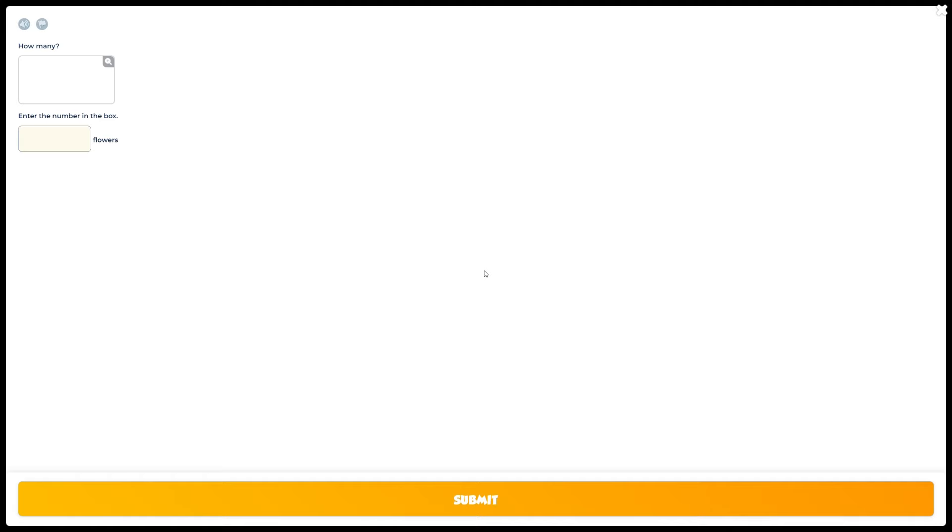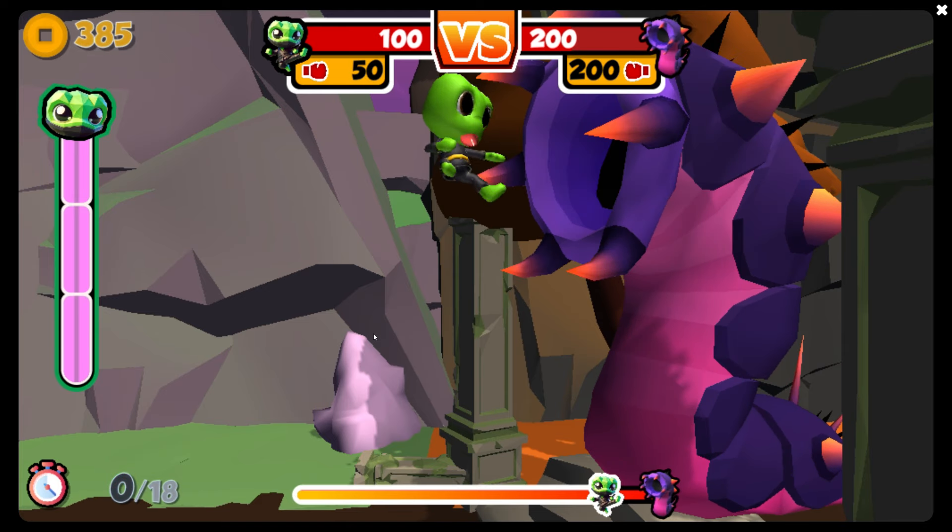This is a really, really fun mini game. Enter the number in the box. So this is 5, 10, 15, 20, 22. Our answer is going to be 22 flowers. And there we go — we got it right. So that's one hit, and each one of my hits does about 200 damage.